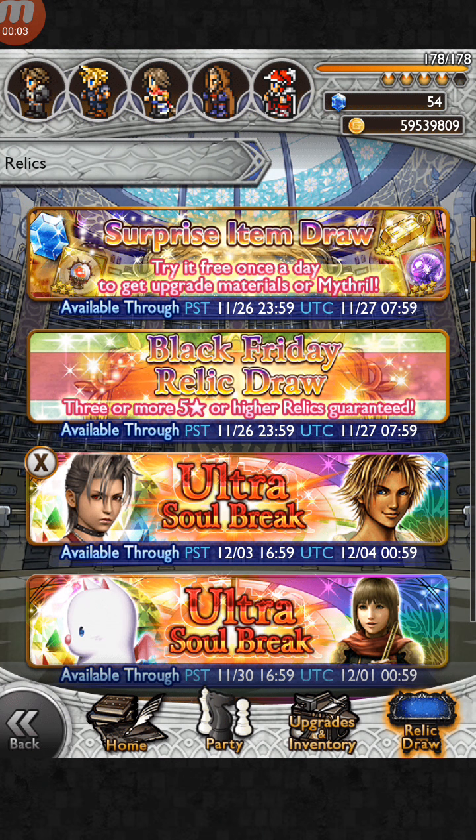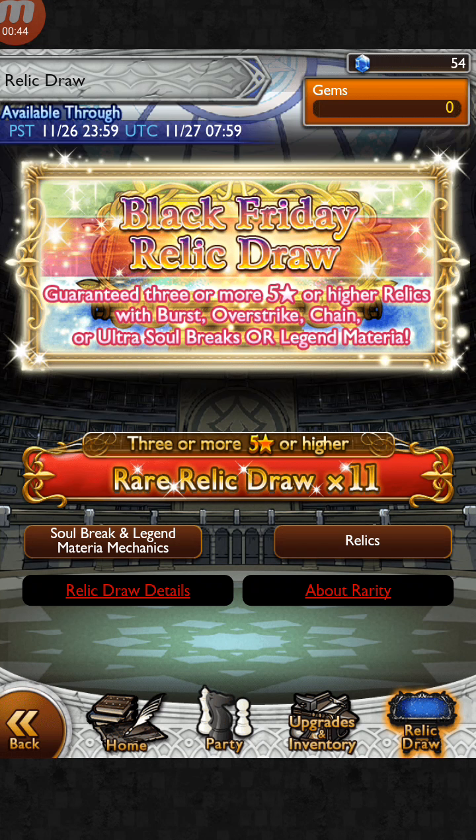The newest FF10 relic draw banner as well as the Black Friday relic draw banner of the year has arrived. I'm really confused because I really want to pull this banner, but I remember last year's Black Friday relic draw — I got Beatrix's BSB and Garland's BSB, light and dark, what a coincidence. The difference is that last year's Black Friday relic draw was free; this one actually costs 50 mythril, and it's not half price like special relic draws usually are.